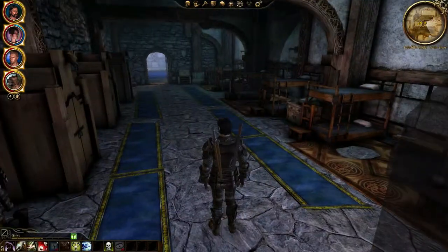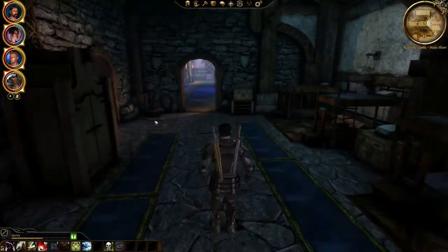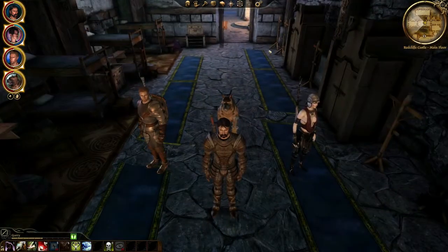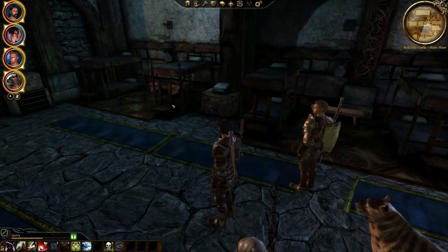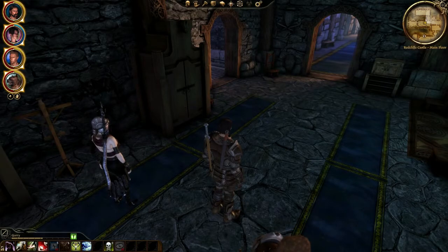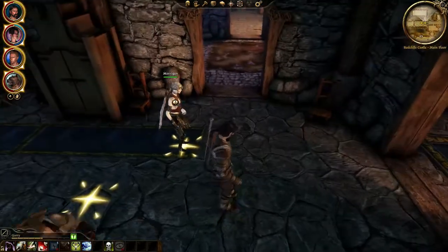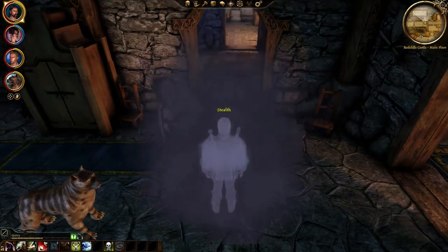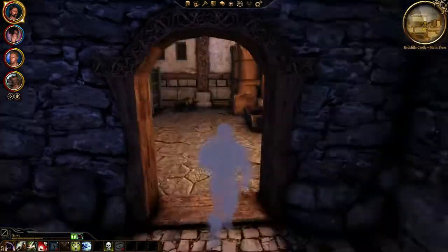We've got to find this person, and we need to very carefully get through this place because as far as I remember there is pretty much danger around every corner. I'm just checking this room to see if there's any hidden goodies, which it doesn't look like there is — quite unusual for a bedroom in a game like this. So let's go through here. I'm going to use my lessons from the past and stealth up before we go through and scope out the scene.